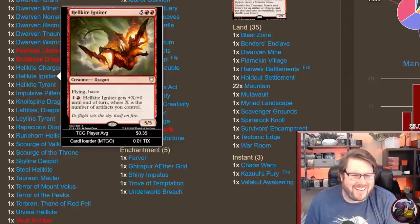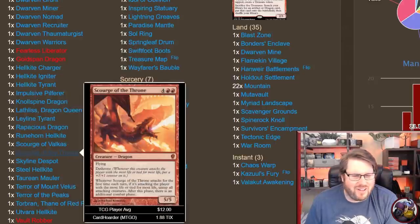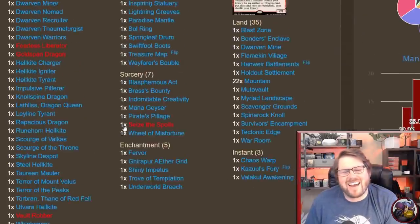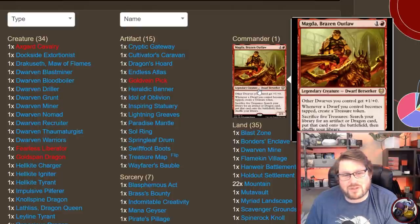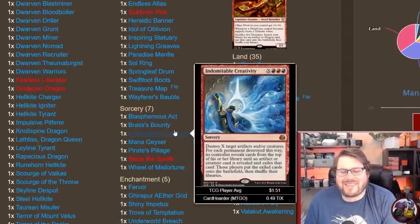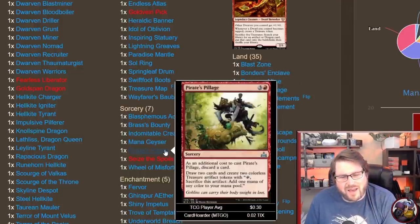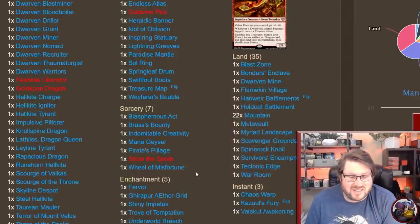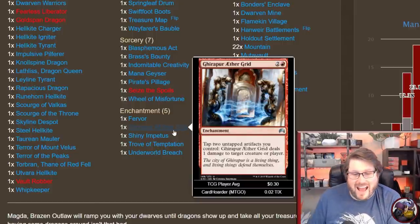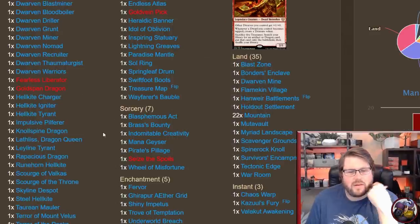We have the ability to grind with all these tap abilities and create a ton of artifacts, and how we use those artifacts differs per deck. In this deck we've gone big dragons — Hellkite Charger, Hellkite Tyrant, Hellkite Igniter, Lathliss, Nullshroud Dragon, Rapacious, Lairwatch, Valkus, Scourge, Skyline Despot — just so many dragons. And you don't even need your commander to go crazy with dragons; you can just cast them. We also have a few ways to cheat things into play like Indomitable Creativity or Mana Geyser, some card draw attached to treasure makers, and a little reach with Grapeshot Ether Grid to attack on a different axis.